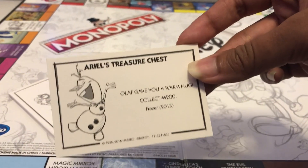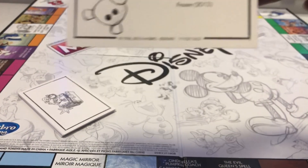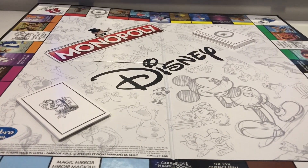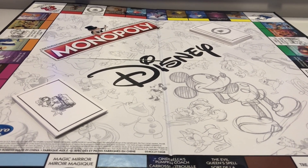You go through Ariel's treasure chest — like the community chest — and we've also got the magic mirrors too. Let's see an example: Olaf gave you a warm hug. That's so cute. I really do like Frozen. I can't say it's my favorite Disney, but I've got a soft spot for it in my heart.